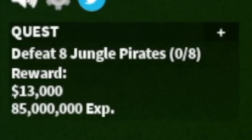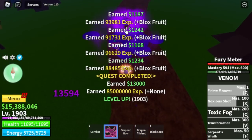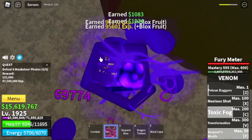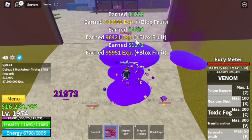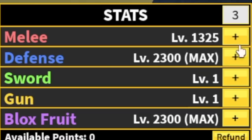Next up, the Jungle Pirates — level up 25 times here, just 25 levels. After that you're gonna leave this area and move on to the Musketeer Pirates. Advanced congratulations — final mob on this island. After this, last two islands. At level 1975, you're gonna level up 50 times here. Stat check: max Defense and Blox Fruits, Melee 1325.